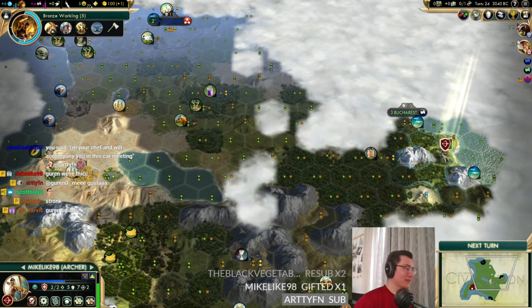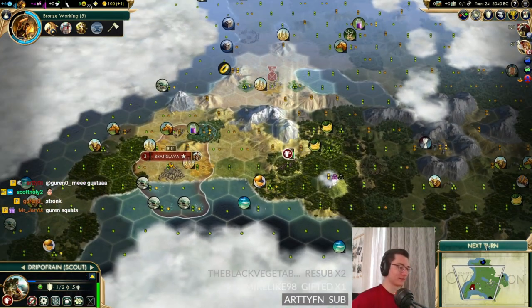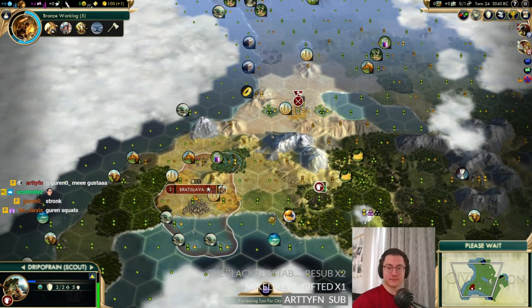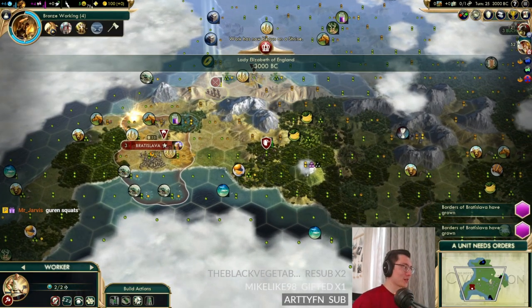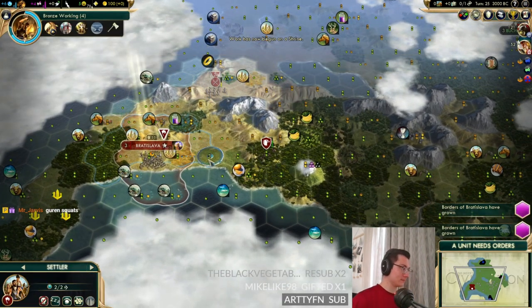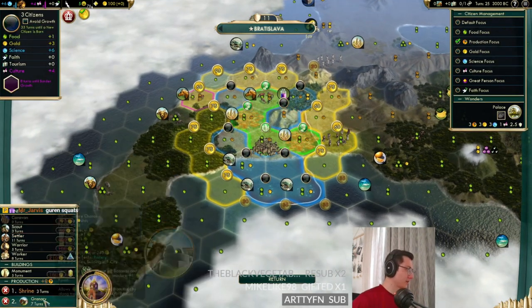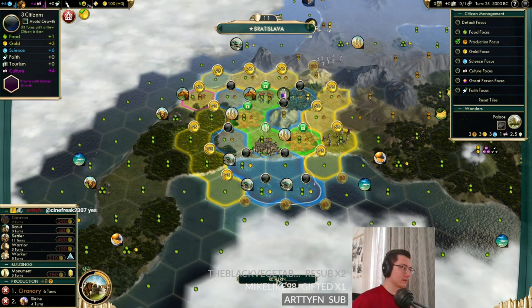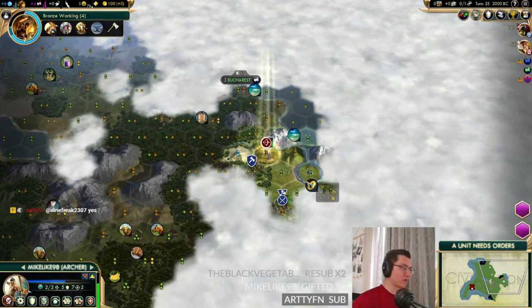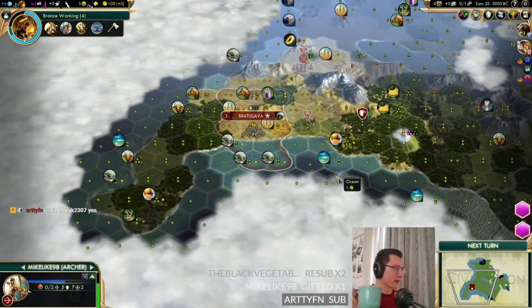Mike has healed enough. Let's go meet Washington and see what's going on. Gurren is squatting — just upgraded their strength. We should spring the settler over; we'd like to get a granary out first, maybe grow again. Do we keep pumping out settlers? We started one at size three already. We need to be careful about workers.